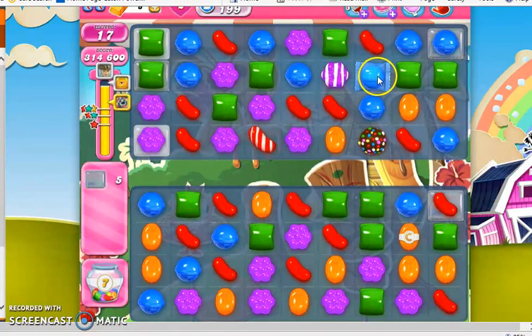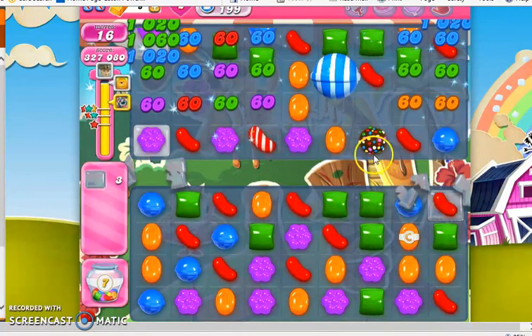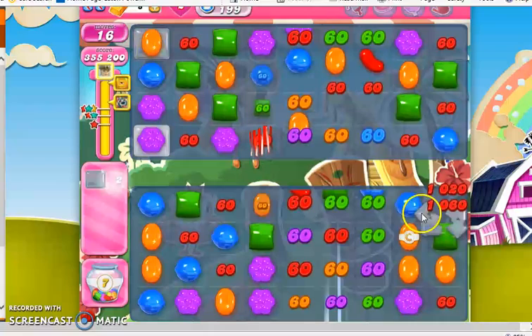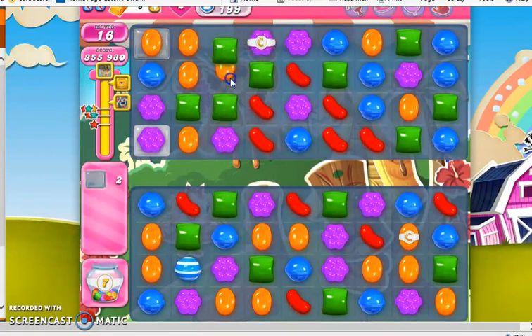Sorry color bomb, I'm going to have to sacrifice you, but you're still going to take out a color. So it looks like our color bomb took out all red from the board, which is good. It cleared out the jelly down here, and now we just have two stragglers left — one and this guy, which is still double thick.